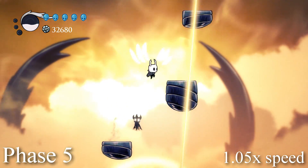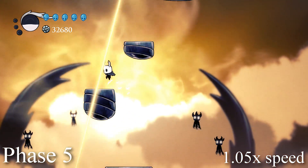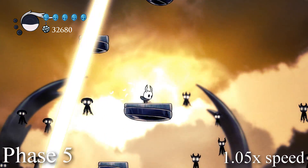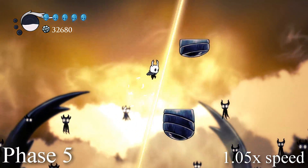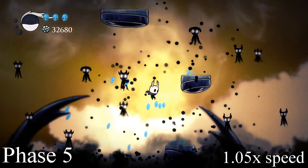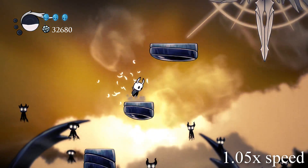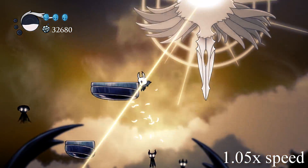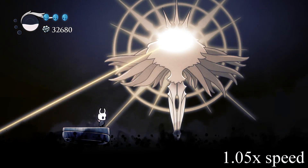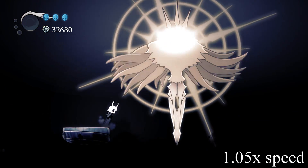Thus begins the fifth and final phase of the Radiance fight. The Radiance will use her Big Beam Attack as we jump from platform to platform. The void rises to just below the highest platform we're standing on, and as we reach higher platforms, more of our siblings rise with us. The higher we go, the more accurate the Big Beam Attack gets. Finally, we reach the Radiance and with a single strike of our nail, we trigger the final sequence of this fight. This is essentially the end of the Radiance fight, so we'll talk about that later in the video.